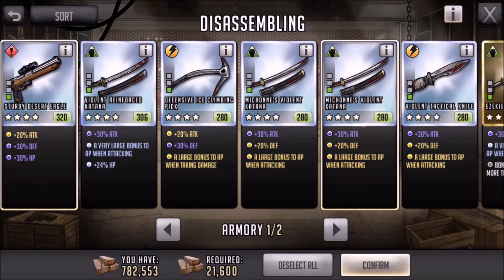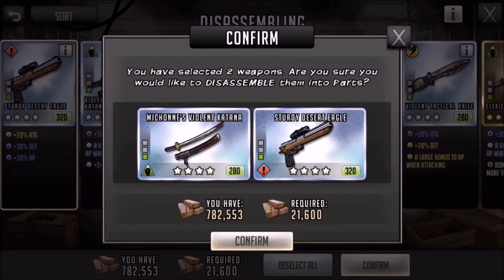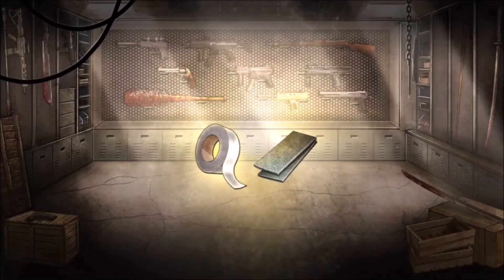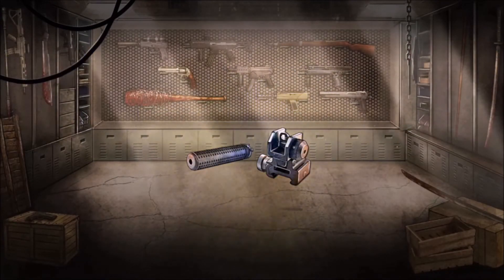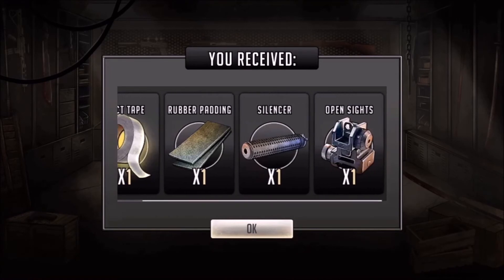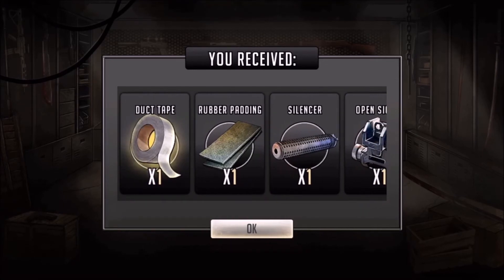I'm going to disassemble a couple of platinum weapons — not too many because I haven't got too many to spare — just to show you that whilst you can have some success, you can also get a bunch of crap like normal weapons. These are platinum weapons, so they're upgraded, but that doesn't mean you get increased chances. First up, we got duct tape — that makes me look like an idiot — but out of two weapons we got one duct tape and the rest are generic items you can craft in the Armory. That's 50% odds on two weapons, but we both know RNG and Scopely don't work at those high odds.